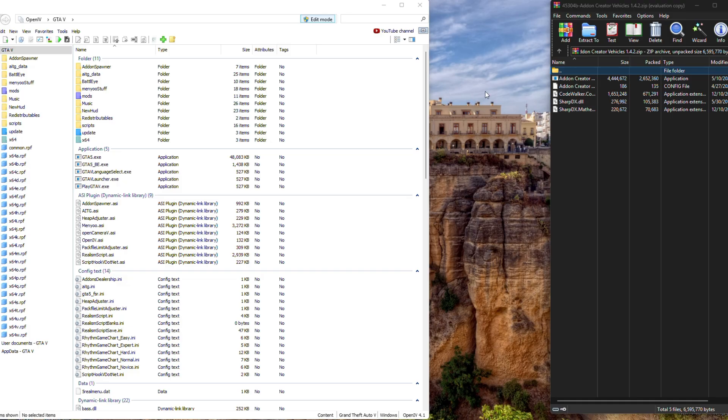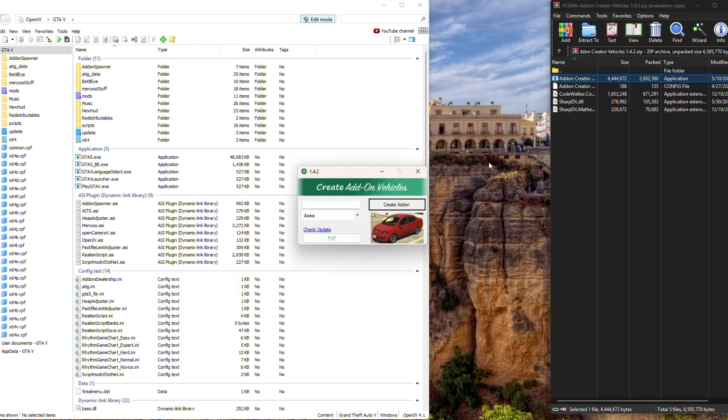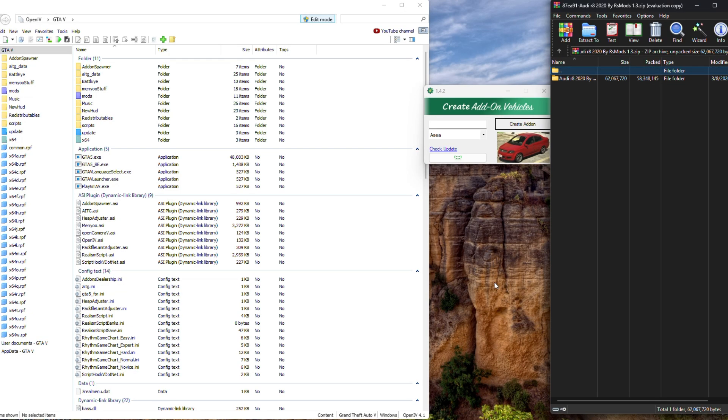Once you have OpenIV open and your requirements installed, go ahead and click on the Add-On Creator EXE. Your security system may flag it — go ahead and run anyway because we know it's safe. In the tool, open up your car file and go down to Add-On FiveM.